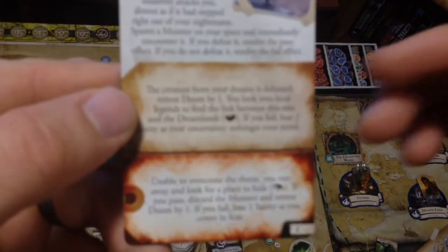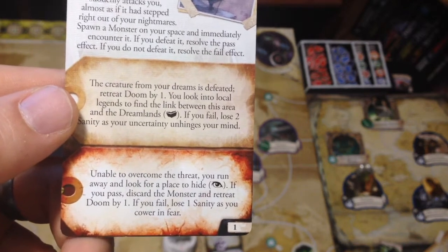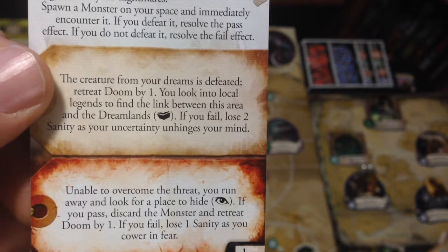Let's see what the card says: 'The creature from your dreams is defeated — retreat Doom by one.' That is amazing! Doom was at seven, we go back up to eight, which is really good because Doom was getting far down. Then: 'You look into local legends to find the link between this area and the dreamlands — make a lore check.' Amanda's lore is only a two. She does have five clues and two focus, but I'd rather not spend them all. We rolled a pass. If you fail, lose two sanity — excellent, we're not failing. So we retreated Doom by one.